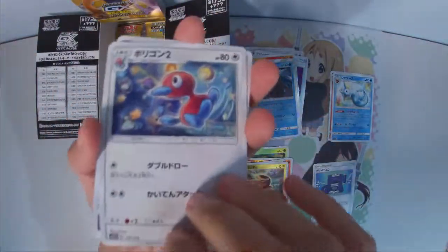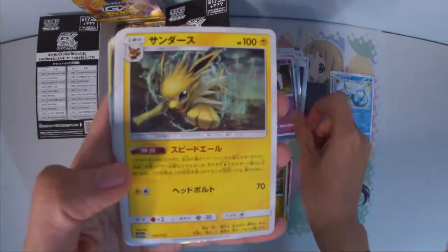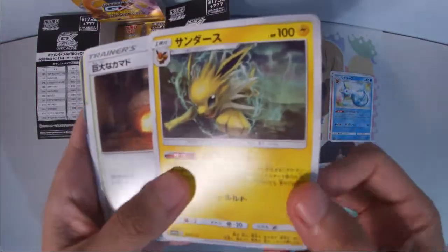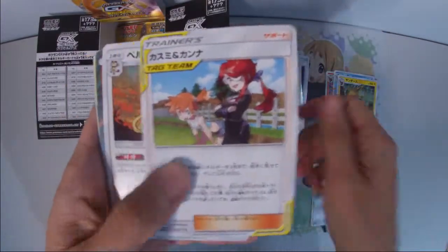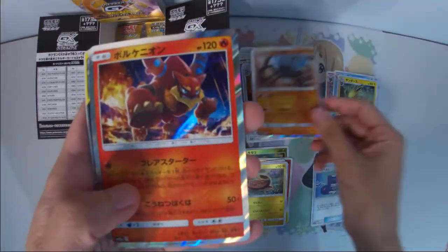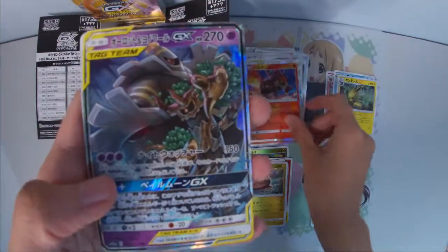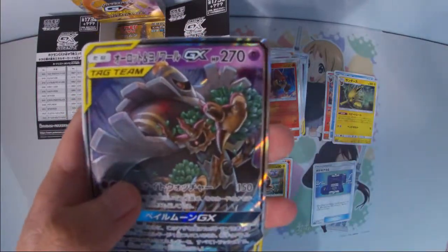Let's just hope for something amazing. We actually got the three new Eeveelutions. If I remember correctly, the three new Eeveelutions have a very interesting mechanism. I was saying that you can make an Eevee deck from here.